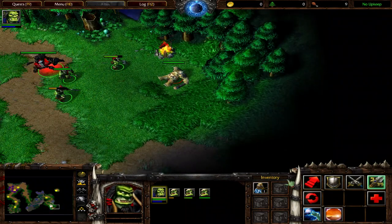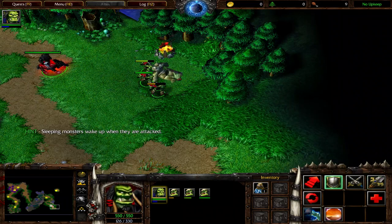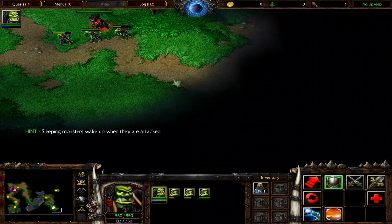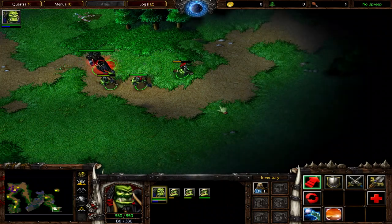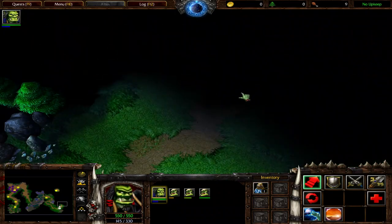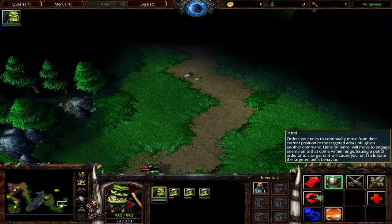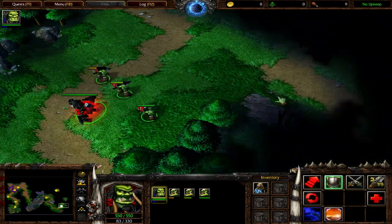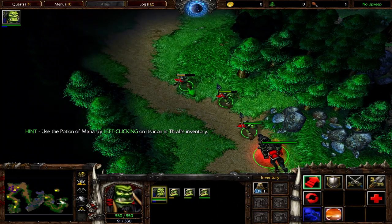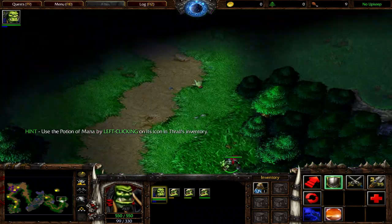An ogre. We'd have a fierce battle on our hands if the beast weren't sleeping. Thrall is currently low on mana. Use the potion of mana to refresh Thrall and provide him with sufficient mana to cast additional spells.